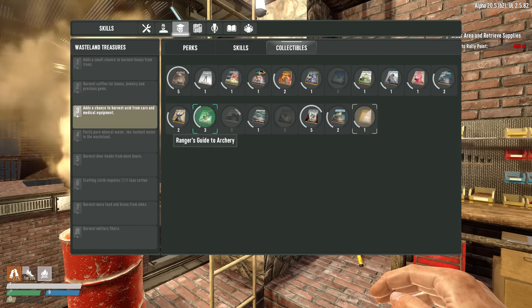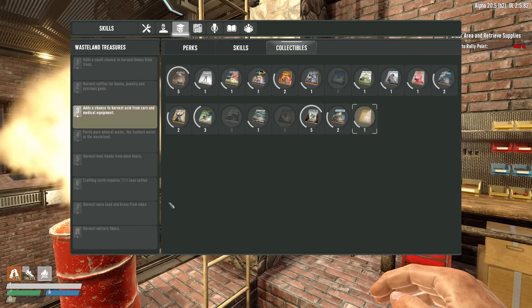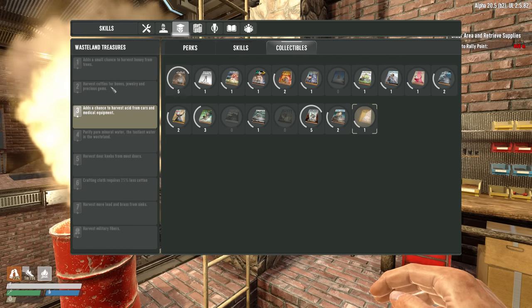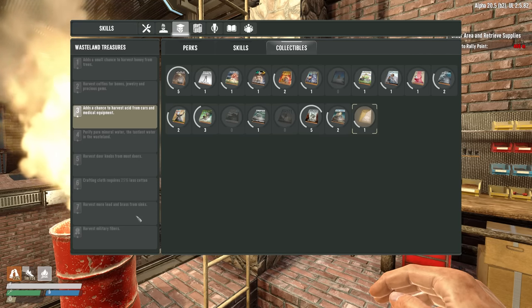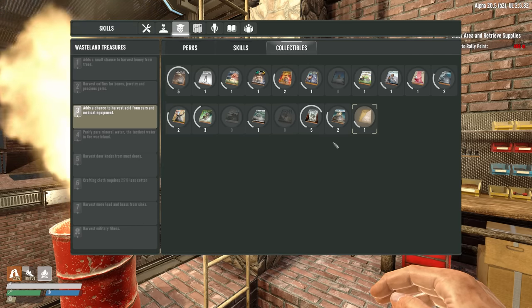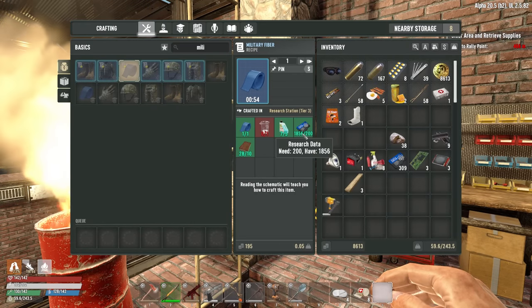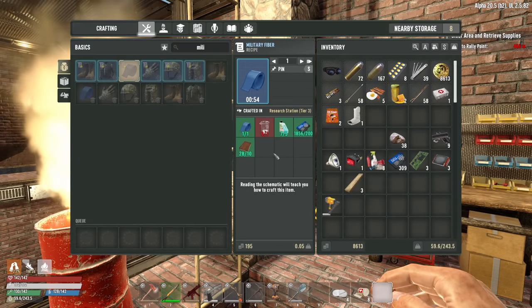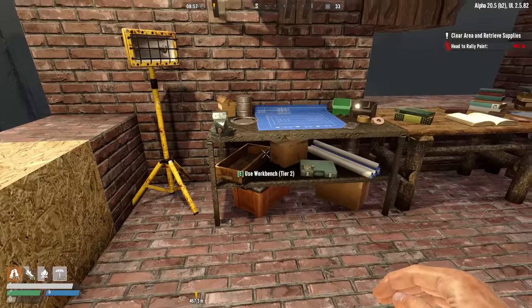Harvest military fibers would be great, but we have to finish the series. If I found six books that I don't really want and scrapped them, that's 300 research data, or I could just spend 200 research data to research the military fiber recipe and get it for myself. So that's my story and I'm sticking to it.